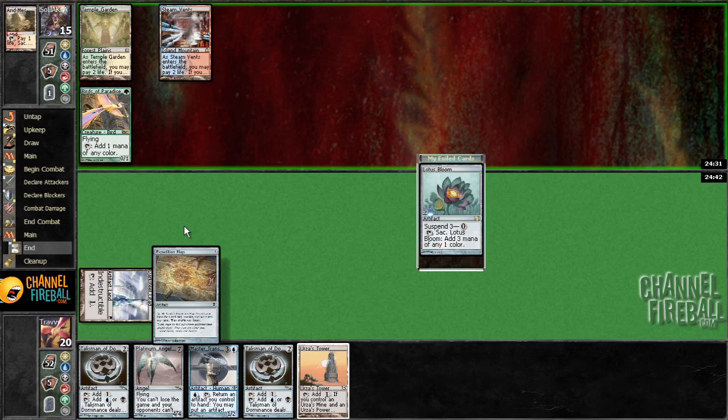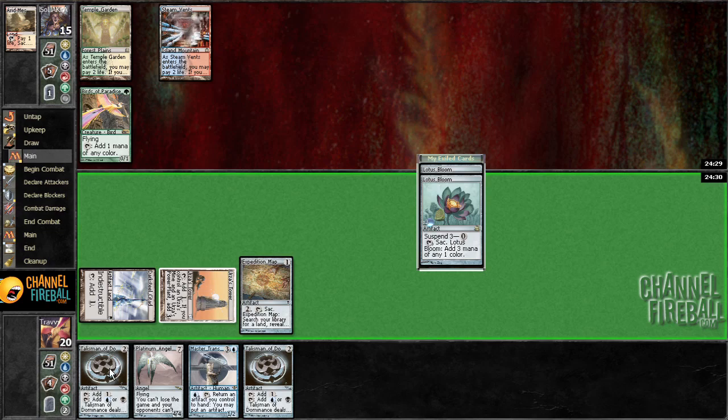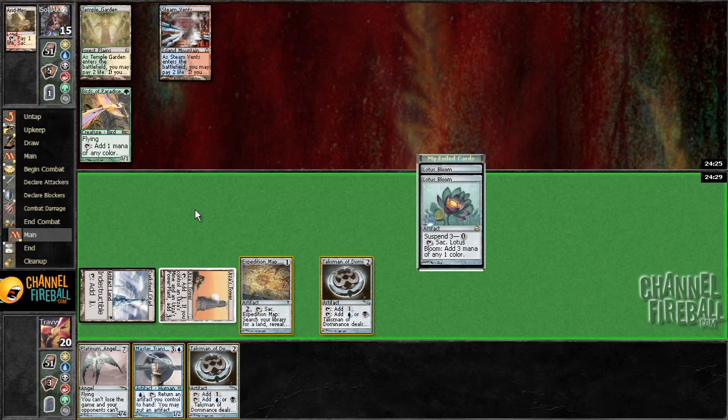I'm guessing an Exarch is coming down this turn. We could suspend the Lotus Bloom, or we could save it and maybe put it into play with Master Transmuter — but that seems unlikely. So I'm just going to do this; I'm not Expedition Mapping that way.